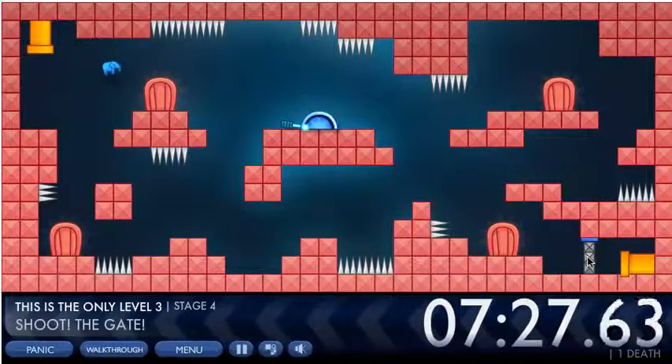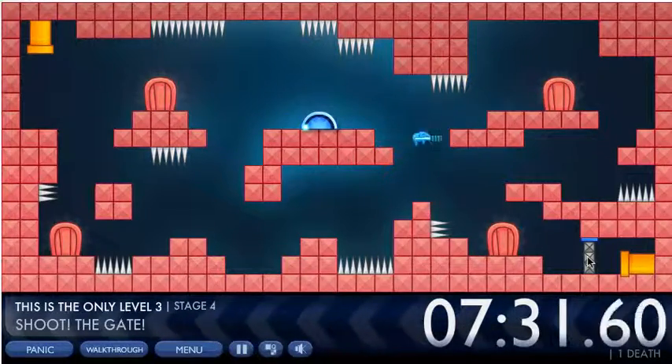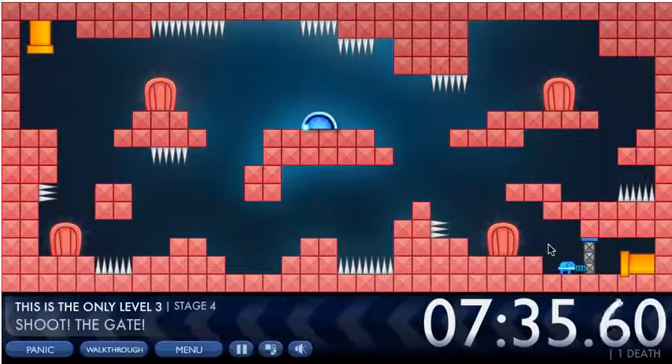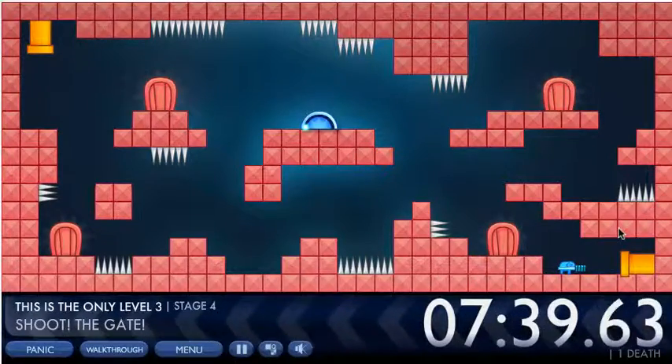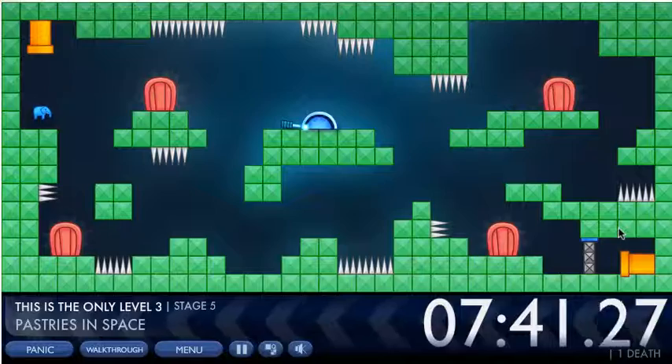For this level — shoot the gate — you come and grab this, then you face the gate and just keep clicking until you break the gate down.